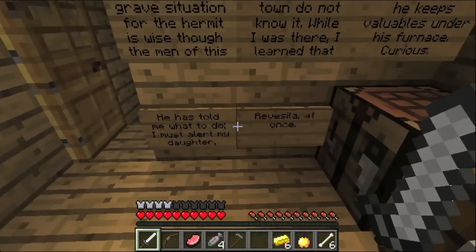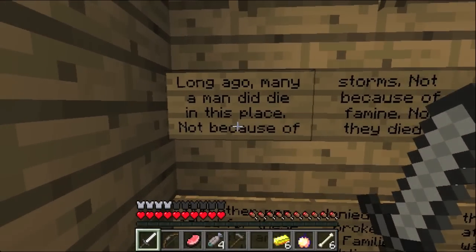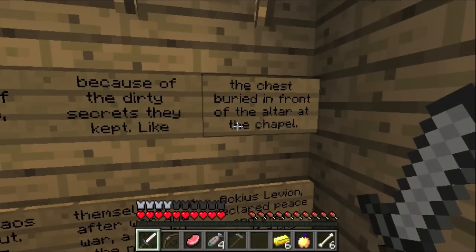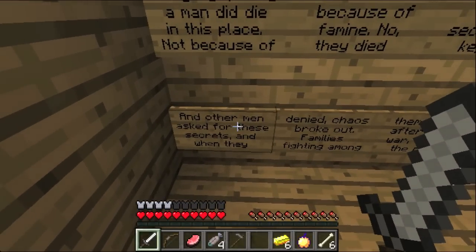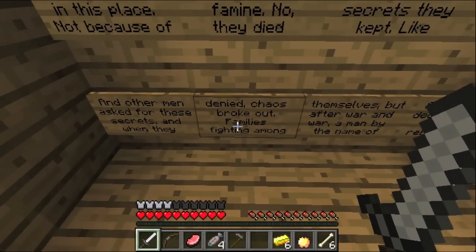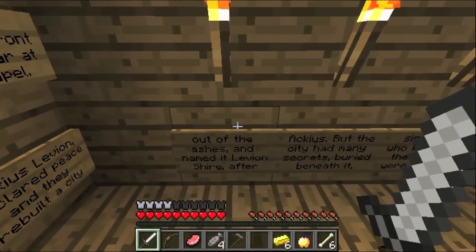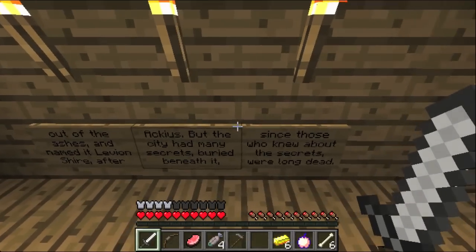For the hermit is wise, though the men of this town do not know it. While I was there, I learned that he keeps valuables under his furnace. Curious. He has told me what to do — I must alert my daughter Rivisilla at once. This town has many secrets, watch where you go. Long ago, many a man did die in this place. Not because of storms, not because of famine — they died because of the dirty secrets they kept. Like the chest buried in front of the altar at the chapel. Let's try to keep track of all this information.